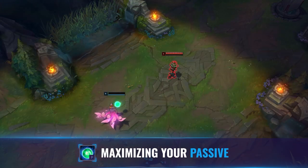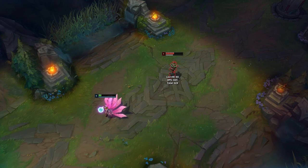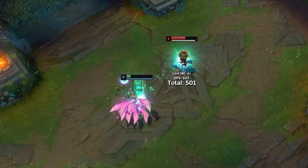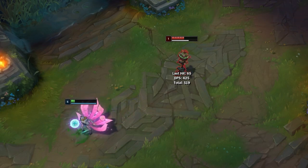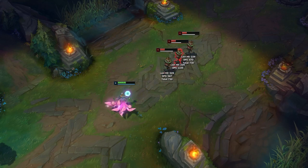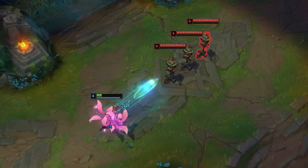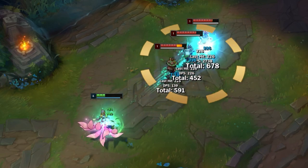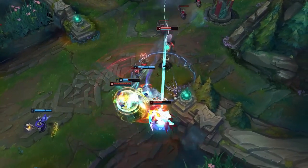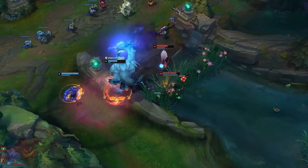Let's move on to tip number 4: maximising Ahri's passive. A common mistake people make when playing any champion is not fully utilising the champion's passive correctly. Ahri is a really good example of this, and there are a few ways her passive can actually help you outplay opponents and give you the edge in 1v1s. You will heal the most from your W in single target scenarios with your passive. When there are 3 or more targets, your Q will heal you the most. Make sure you are factoring this in, especially in those intense fights where the heal could be the difference between life and death.